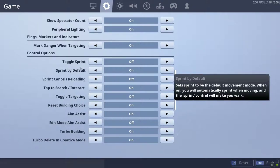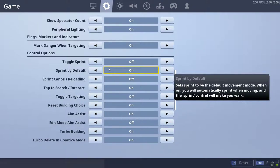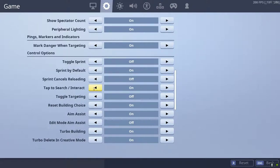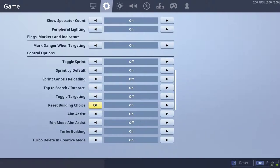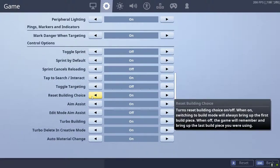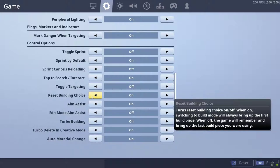I have sprint on default because I use L3 for something I'll get into later. Tap to search so you don't have to hold down square — though for the revive van you still have to hold it. Reset build I have on so I don't get stuck on a certain piece when I exit build mode, because if you're stuck on something, you might try to edit the wrong thing.